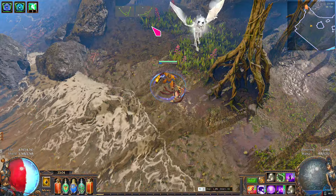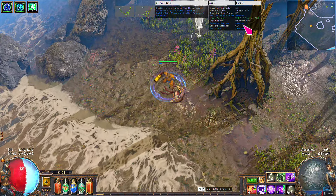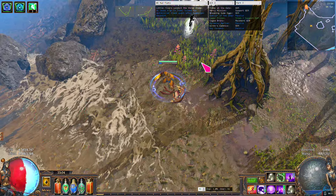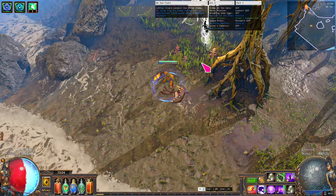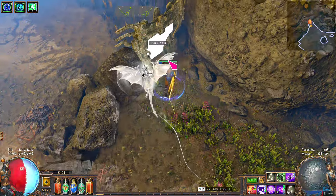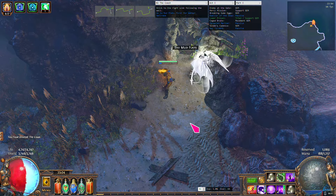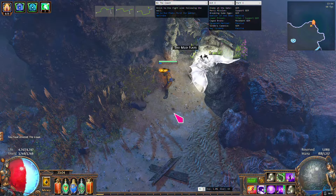To go along with them is text for each zone and each act. This can be shown with Alt F1 and will auto-hide after a few seconds to keep your screen clear while you make it to the next zone. Once you make it to the next zone, the information for that zone will appear for a short time.